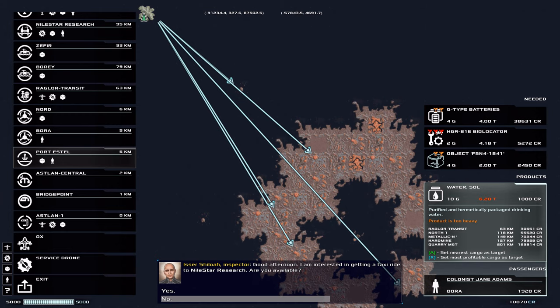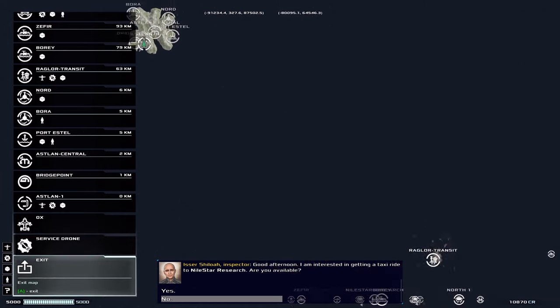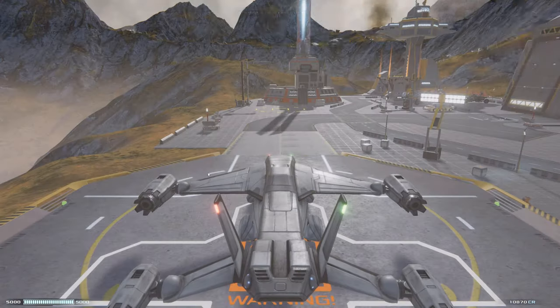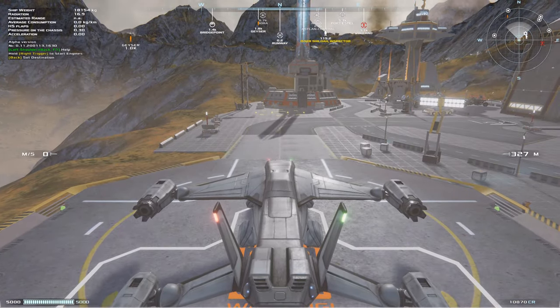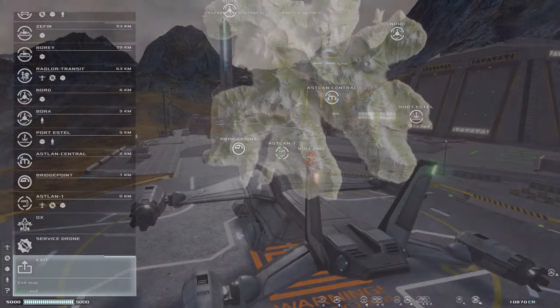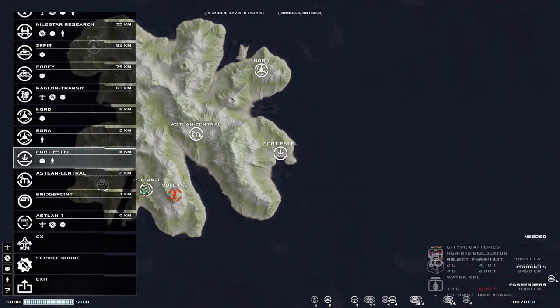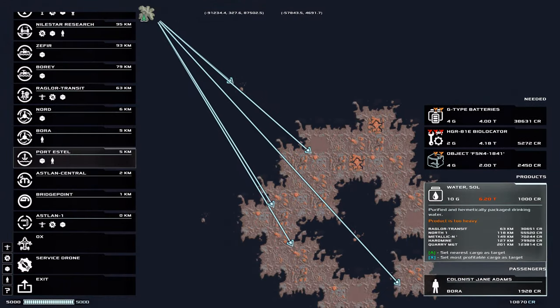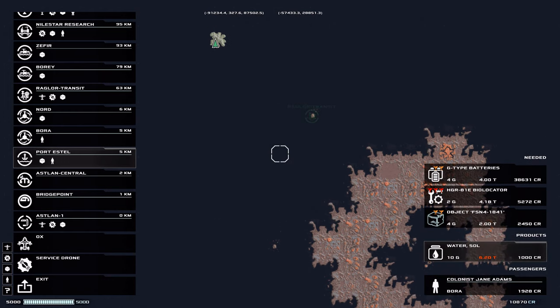A passenger says: 'I am interested in getting a taxi ride to Nile Star Research. Are you available?' Where is he? Oh, he's over there. I'm going to be stupid and greedy — I'm going to go try to take this water and we'll see what happens.